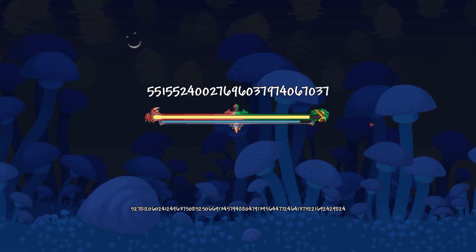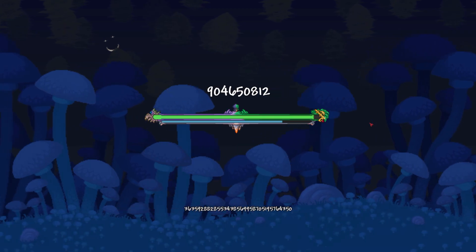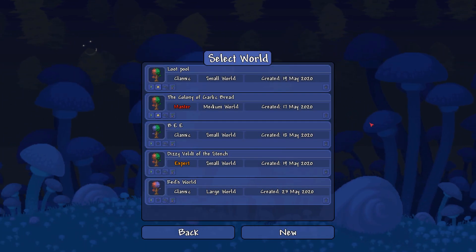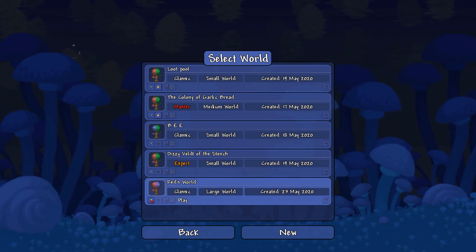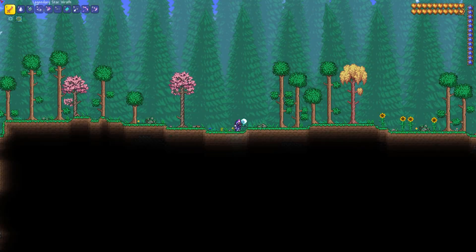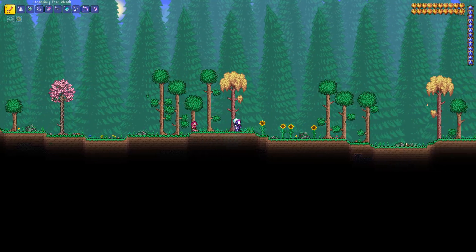Placing traps. Red's world is full of traps, so you gotta love that. It's a very dangerous seed, actually — very dangerous. I'm sure that people would love to do a playthrough of this world though, because it is very unique. And you're about to see why. Once this generates, I'll just go into it.